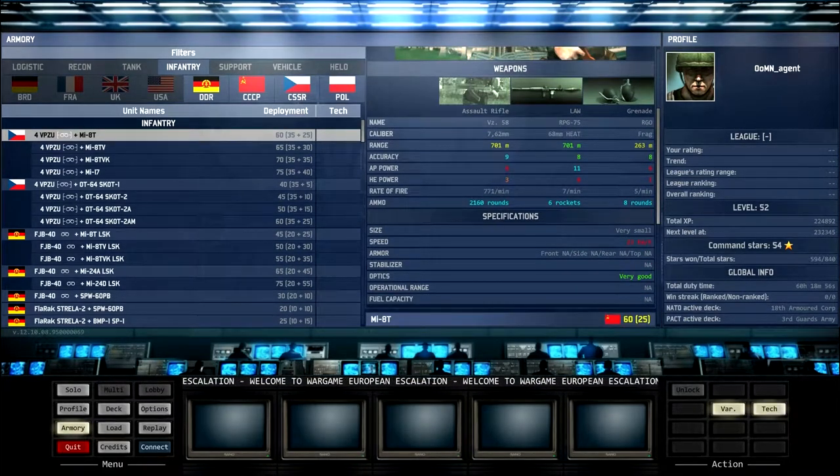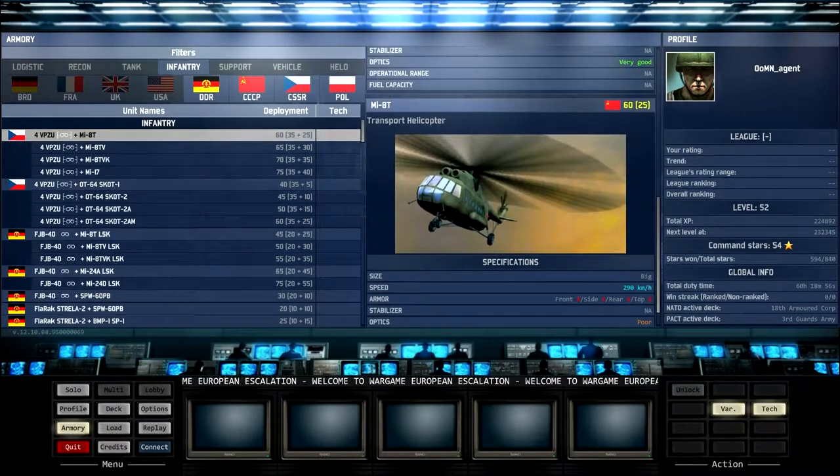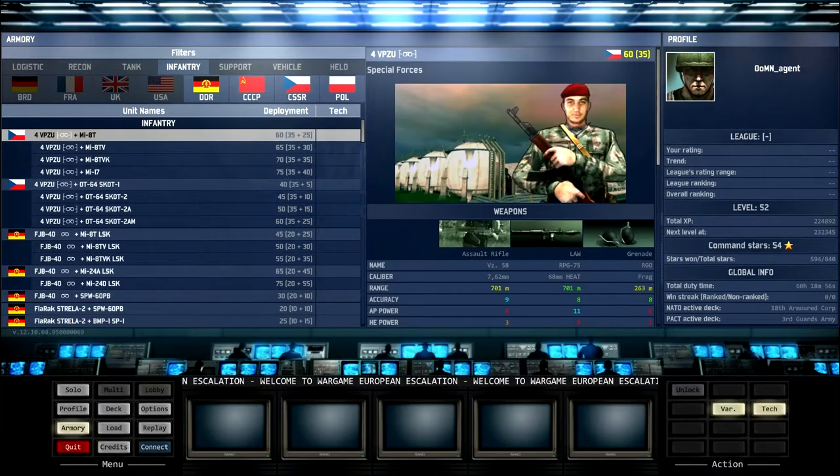As with all infantry they're incredibly slow, but these are recon infantry so they've got good optics. They're actually an interesting artillery spotter unit — they can be equipped with transport helicopters, flown in, and then left to spot units behind enemy lines, painting them for artillery. These would make a good Czechoslovakian combo between the Vipuzi and the Dana artillery — that's a little recommendation.